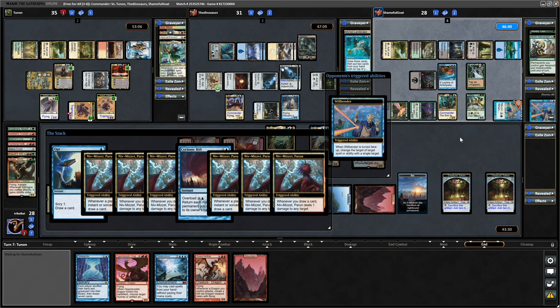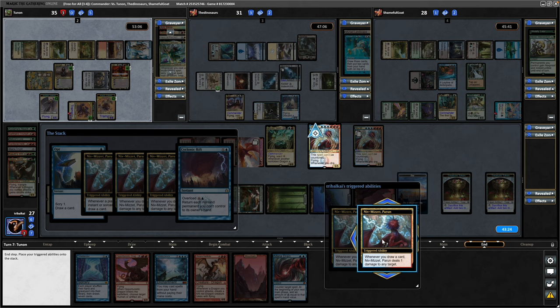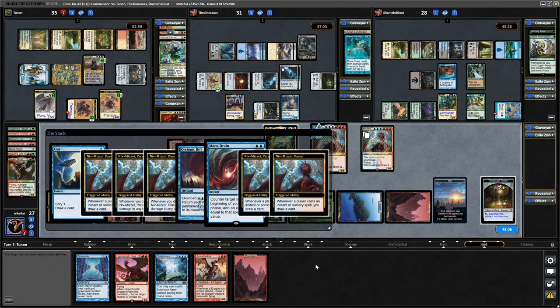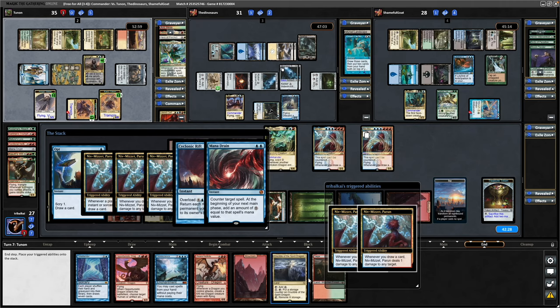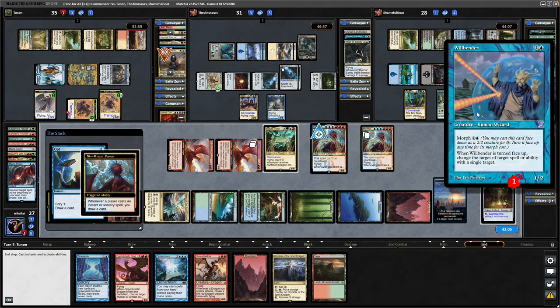Oh my god — have I been misremembering the card this whole time? I'm going to get a lot of comments on that one. Willbender, when turned face up, changes the target of a spell or ability with a single target — not the card I thought it was. I've been playing around a counter-Morph this whole time and that's not even what the card is. We're getting a Mana Drain off the Niv-Mizzet Parun anyway, so let's get rid of Jared here as well. This tells us the Esper player doesn't have any counter magic in hand. We'll use ours to go on the Cyclonic Rift — this will draw us a couple of cards, with Niv-Mizzet Parun doing a hell of a lot of work.